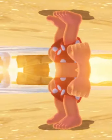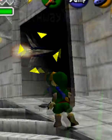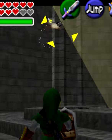Hey and welcome to Mini Lost Bits, where we quickly go over some unused and unseen content in gaming. Did you know that the Arwings from the Star Fox series can be found normally unused in The Legend of Zelda: Ocarina of Time? And this isn't a mod or ROM hack or anything like that either.